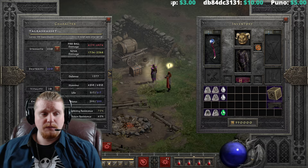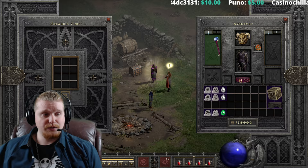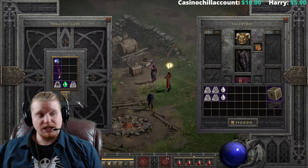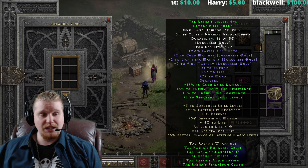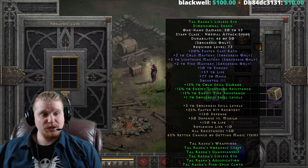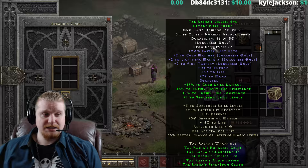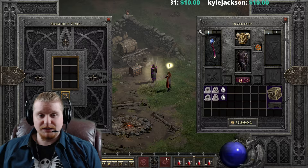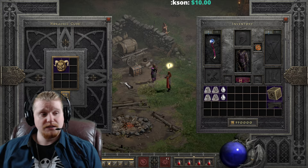But that's not what we came here for — we came here to talk about upgrading these items. So let's get the silly one out of the way first. Tal Rasha's Lidless Eye Swirling Crystal can of course be upgraded to the next tier. It's going to go to a Dimensional Shard. The damage increases to 30–53 from the original 18–42, and the level requirement goes up to 73. Not really a good reason to upgrade that, but I just wanted to do it for dramatic purposes.